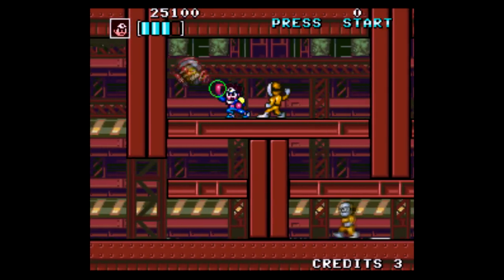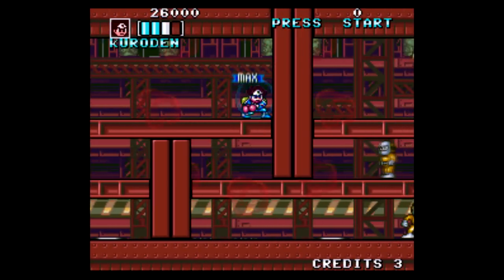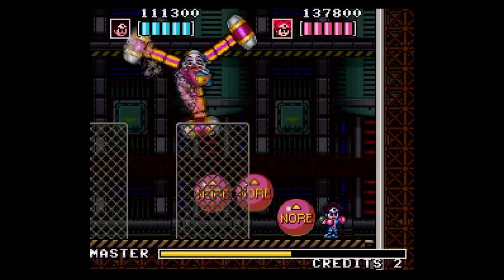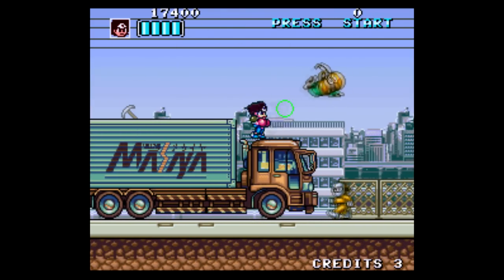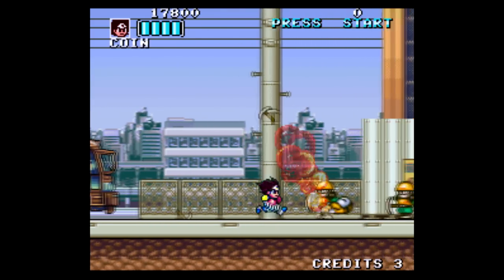Even just the regular enemies are really aggressive. You can't just sit there and punch and hope they walk into you — you gotta keep moving forward. It's pretty smart enemy design. As I've mentioned a few times already, the obvious comparison here is Mega Man. The character's size and range of motion feel very familiar, to say the least. Both the beat-em-up style combat and the two-player co-op feature make this game stand out as more than just a clone.